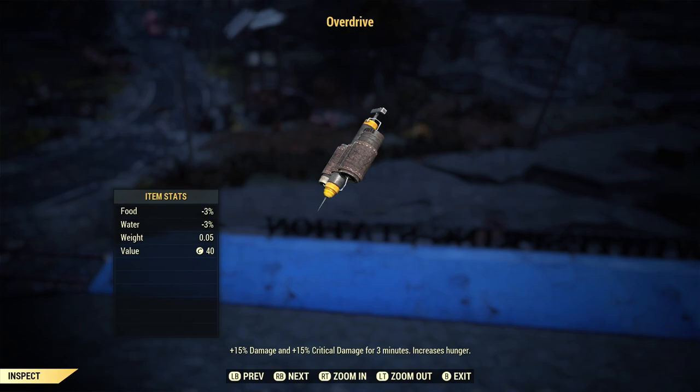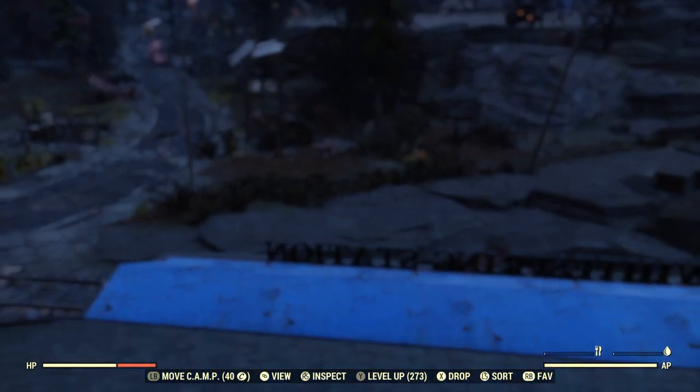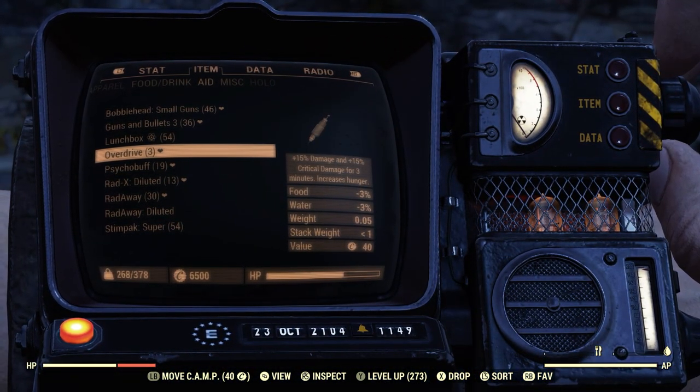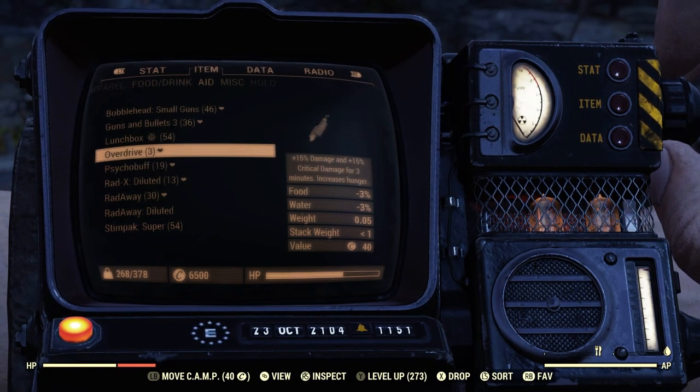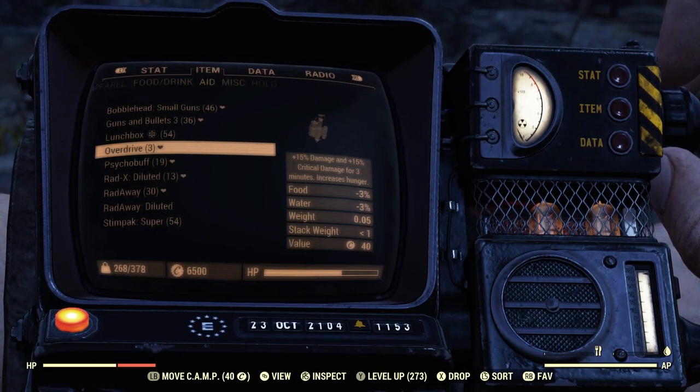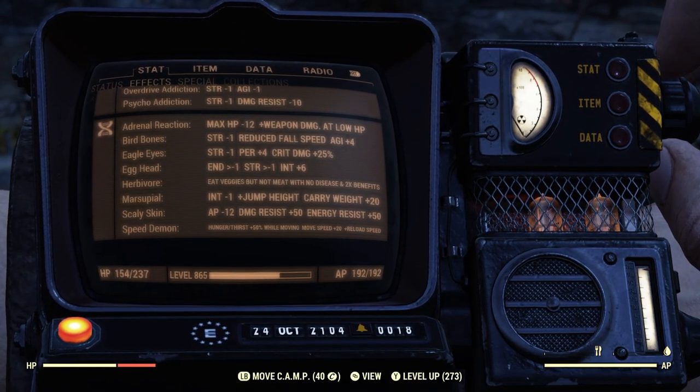You can actually stack two drug-type buffs in this game: Overdrive and Psycho. Overdrive gives 50% more damage and 50% more critical damage for three minutes — very easy to make. Psycho or Psycho Tats gives 25% more damage. I'd recommend Psycho Tats over Psycho Buff for bloody builds because Psycho Buff gives a health bonus that can push you out of the bloody health threshold. Important: you must take Overdrive first, then Psycho — taking them in the wrong order prevents them from stacking.